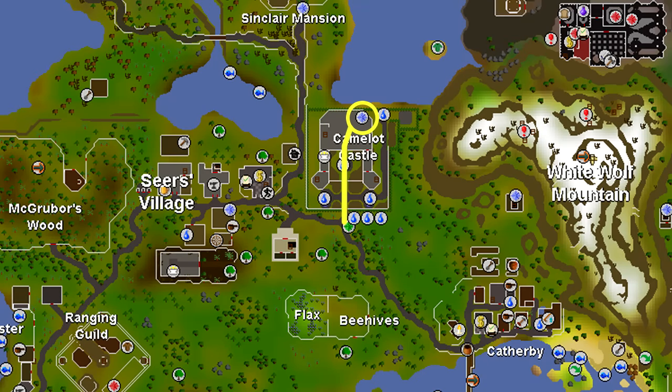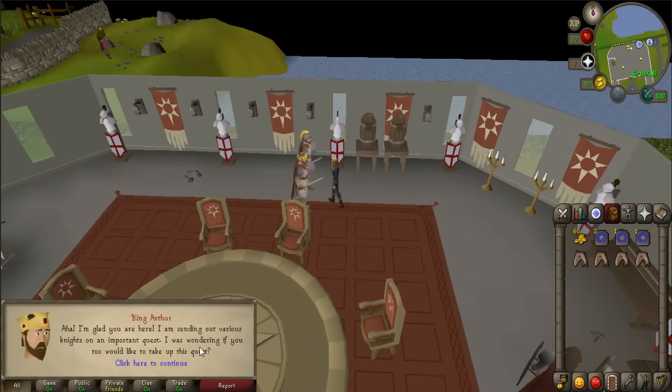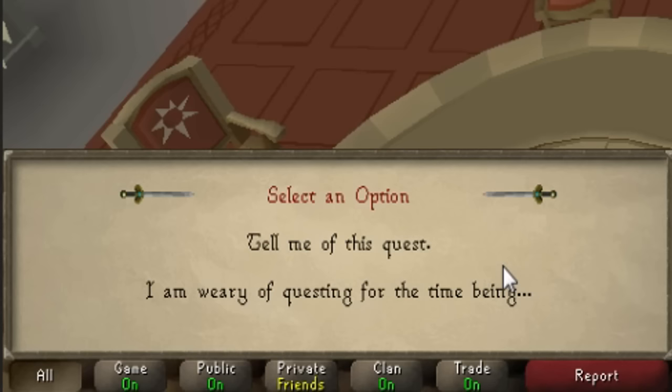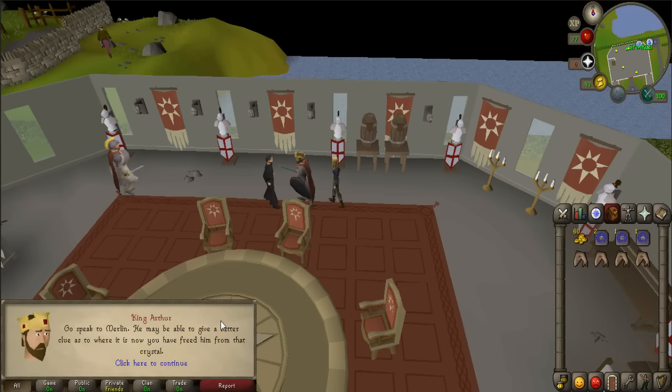Start the quest by teleporting to Camelot and use the map provided to talk to King Arthur, who is located in the Camelot Castle on the ground floor. He will explain that he has a quest for you that has to do with finding the Holy Grail. When prompted, answer with 'Tell me of this quest' and 'I'd enjoy trying that.' Be sure to check your quest log to see if you started the quest.